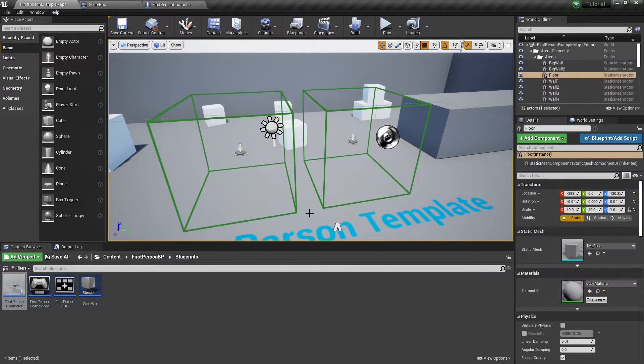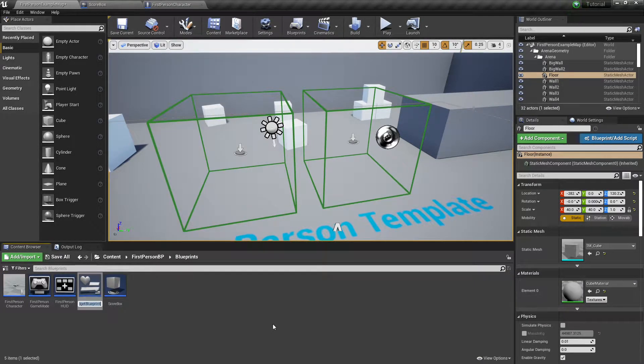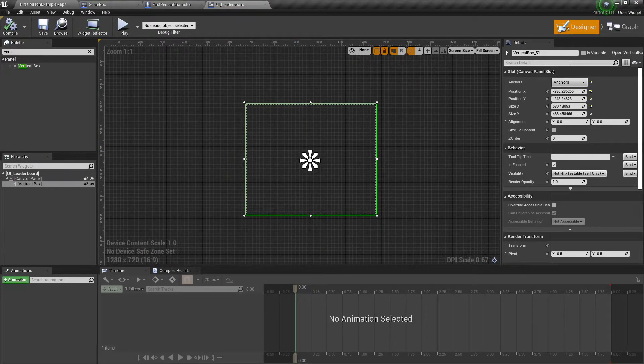Now we actually need to make the leaderboard itself. Go down to User Interface and create a widget blueprint — we'll call this UI_Leaderboard. Inside the leaderboard, we're going to add a vertical box. This vertical box is going to contain all of the scores and characters that load up on screen. Make sure this is set to variable so that we can actually spawn stuff inside of it.